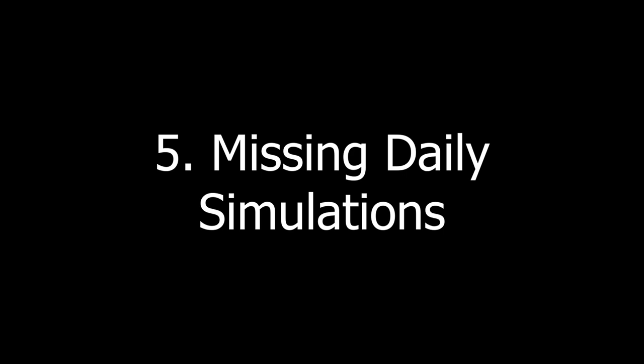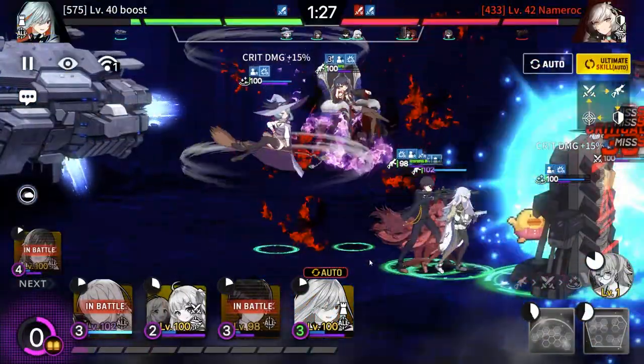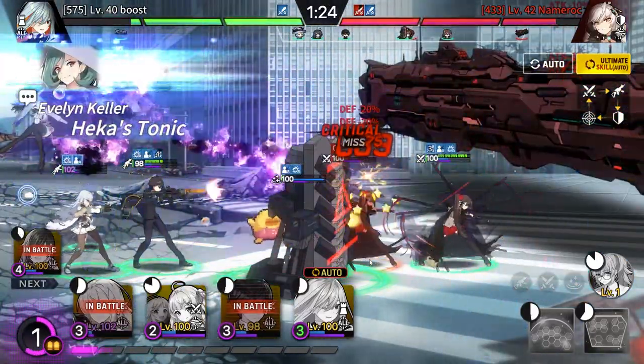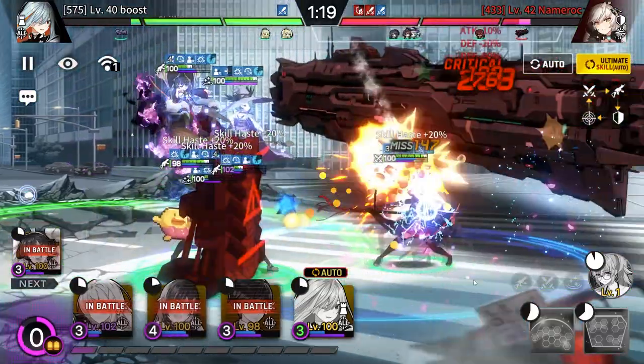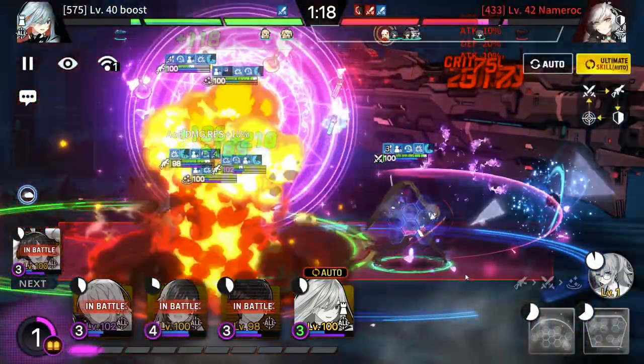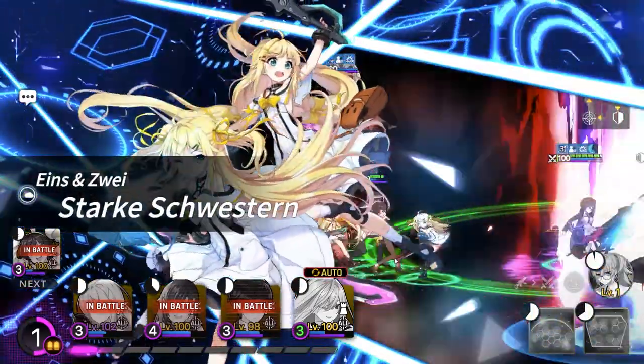Mistake 5: Missing Daily Simulations. You'll want to do these simulations every day, and at least buy one extra certificate of each with quartz because it's super cheap. Farming these is a great source of income for appraisals, training data, and APT cores, and they don't cost any Eternium. Just remember not to spend your appraisals.